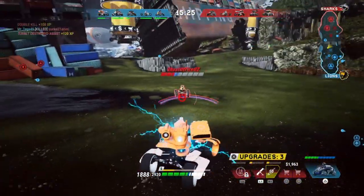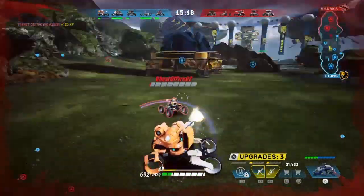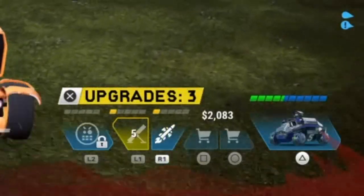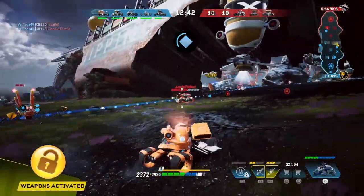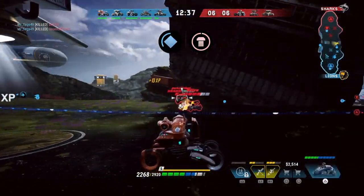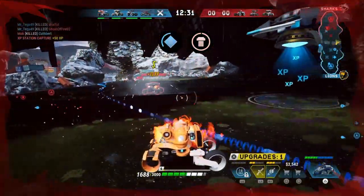Gameplay quickly switches between attack and defence as you manage what's going on on the field alongside what's happening within your own inventory. Upgrades are gained and attached on the fly during the match, which is quite good. The upgrades are match-specific — you have your shoulder buttons, L1, R1, and L2, which are your special attacks and your super attack, and you upgrade and purchase these during the match with currency gained via XP for destroying enemies.